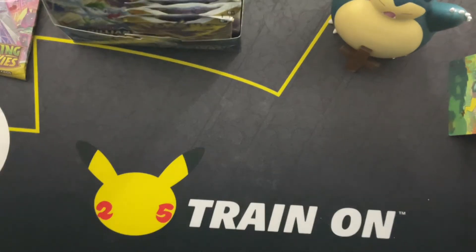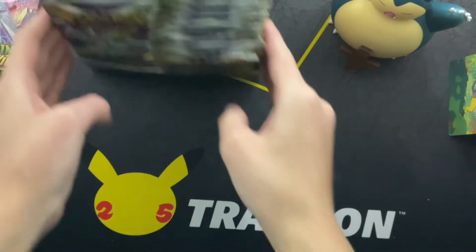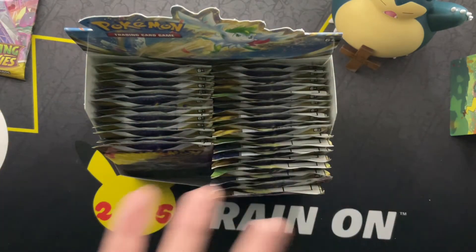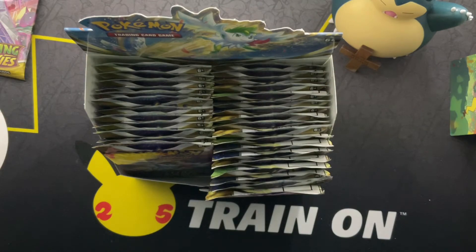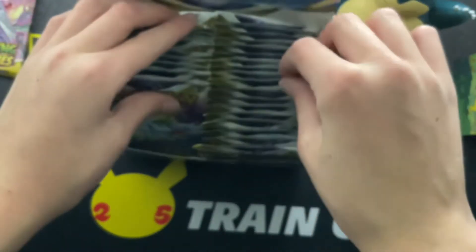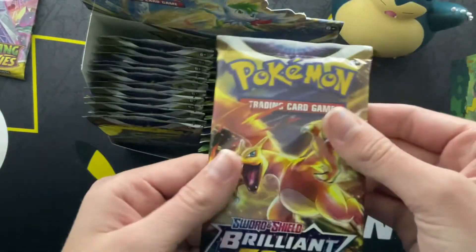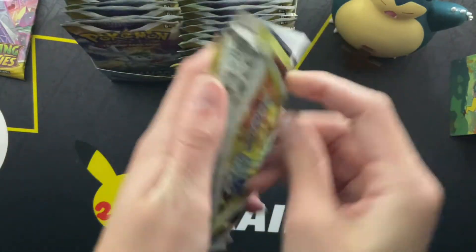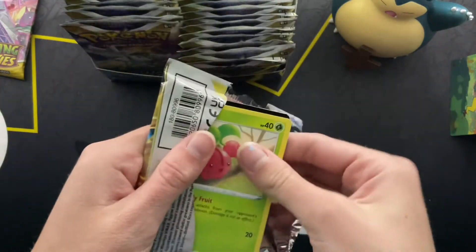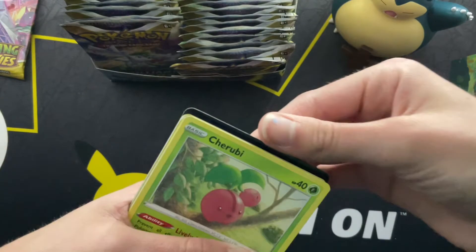Hey guys, what is up, welcome back to another video! Today we're gonna be opening another Brilliant Stars pack. Because we have not had that much luck with the left side of the box, we are gonna be trying a pack from the right side — I haven't touched that side of the box yet, so maybe it has something better. Charizard! Let's get to 1k guys, subscribe please — make sure to subscribe so we can get to my goal of 1k. If you have already, thank you so much and thanks for watching as always.